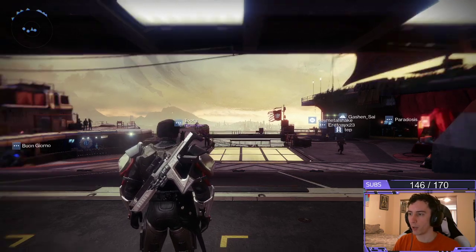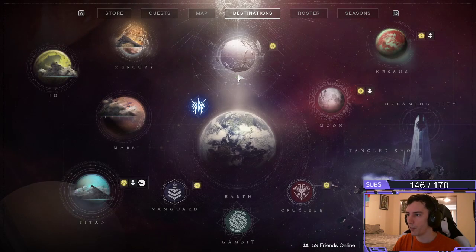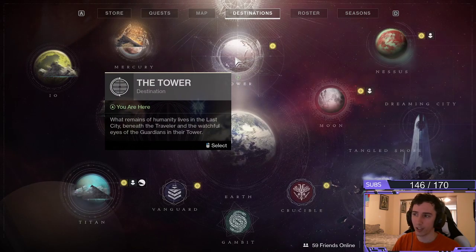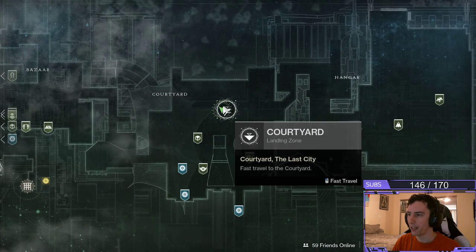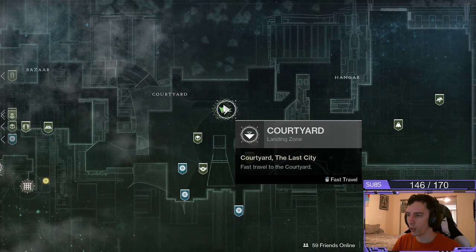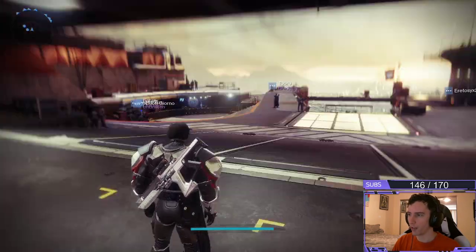The first thing I want to show you guys is you want to pull up your map, and over on the destinations, you're going to be going to this top section here — it's called the Tower. Go ahead and spawn in in the center area, that's known as the courtyard. Once you fast travel there, you're going to show up right in this spot.